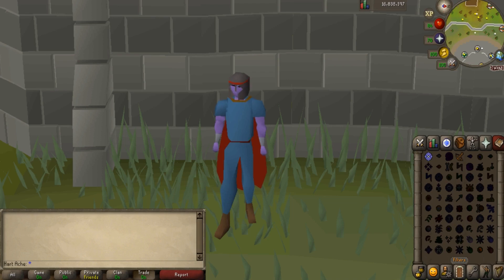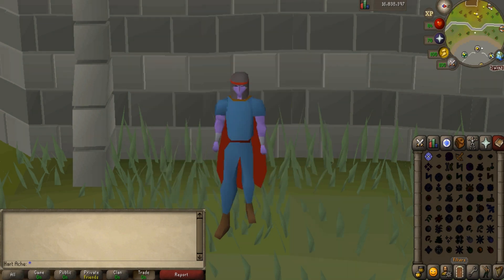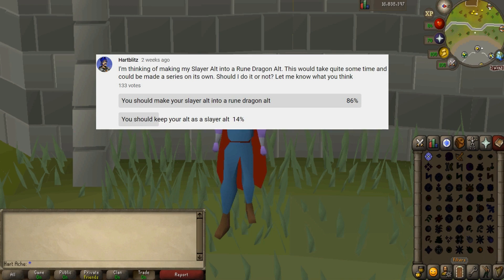What is up guys, we are back with the third episode in the Making a Rune Dragon alt series. If you are unfamiliar, we first created this alt account to achieve 77 Slayer to kill Brutal Black Dragons as a way to make money, and we achieved that in 5 videos. I then asked if you wanted me to make the Slayer alt into a Rune Dragon alt, and you guys voted yes.